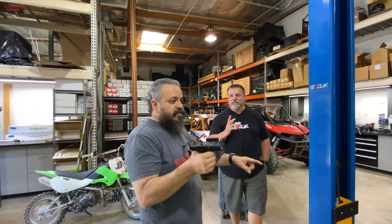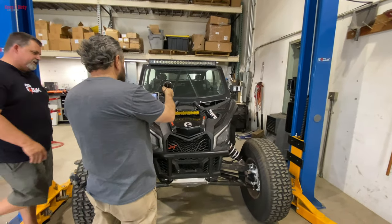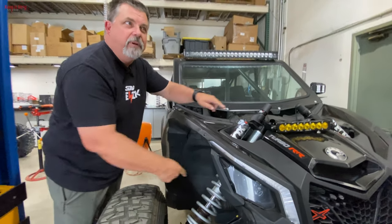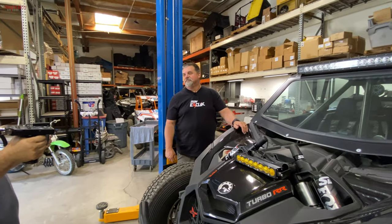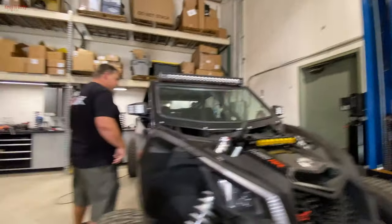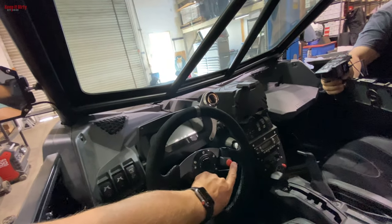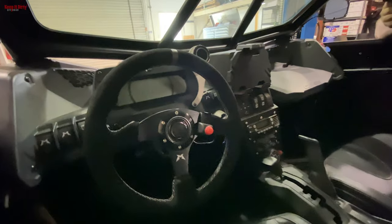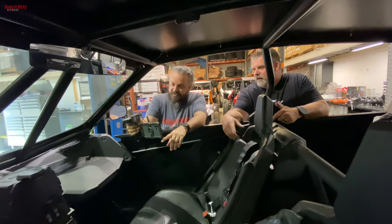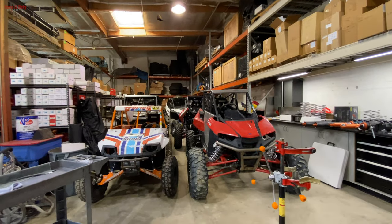This is a new Can-Am X3 RR SmartShock. This car came from the factory with a live valve on the rebound side, but we decided to throw a live valve on the compression side too — now we can control both compression and rebound on the shock. It also has an O-ship button. If you look at the steering wheel, we put a button on there — if you're off the ground or you want to lock your shocks for three seconds, you press the button once and the shocks are locked.